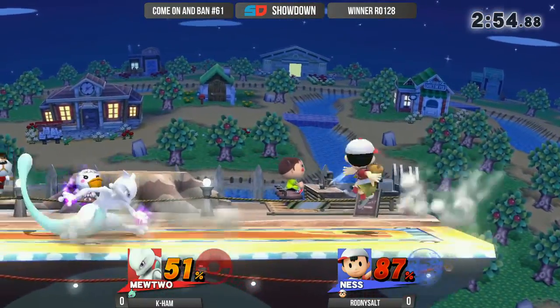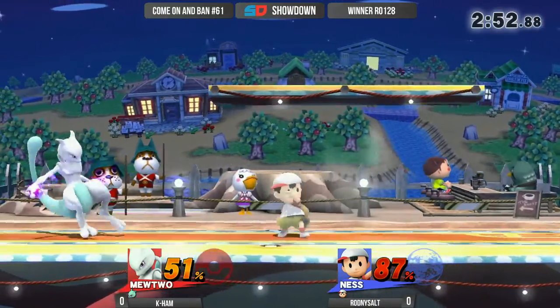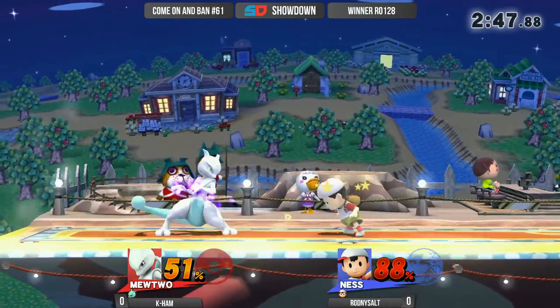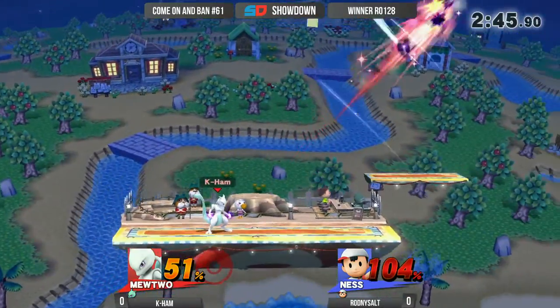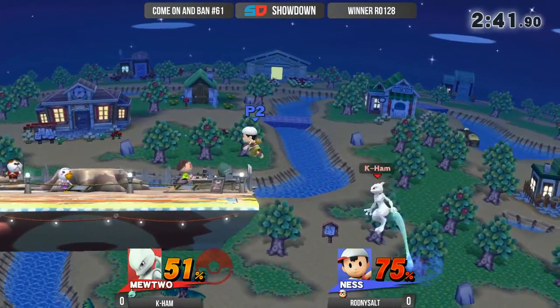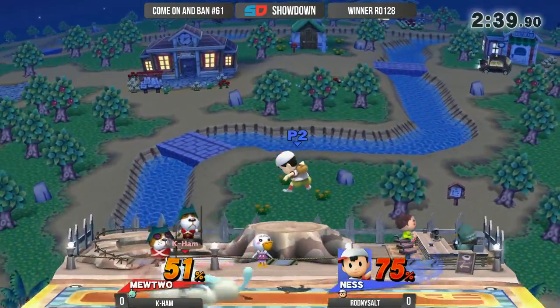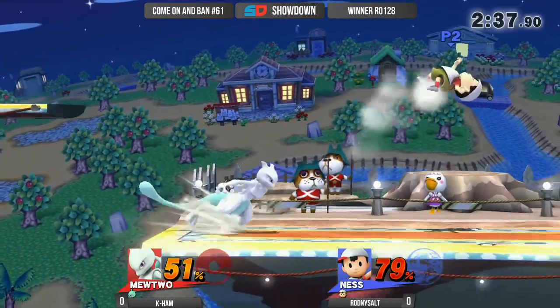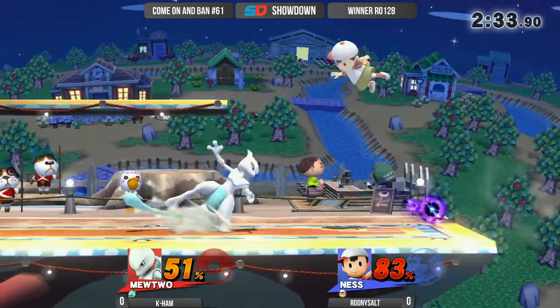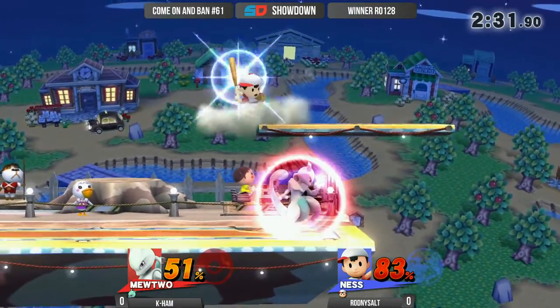Down tilt into the up air, again with another up air — what a grab right there for some solid percent. Forward throw being the best for percent that way. Lot of patience coming out of Kayham. Rodney Salt really trying to stick to his aerials. Disable into the down smash — not quite going to take the stock yet, but he gives him a free heal opportunity, and that takes away a lot of the work that he has done so far. He has to win the neutral once again and get in some solid strings to get that percent right back so he can go for the throw.